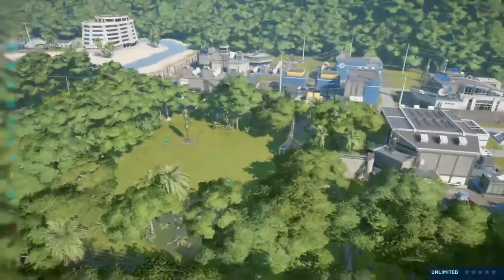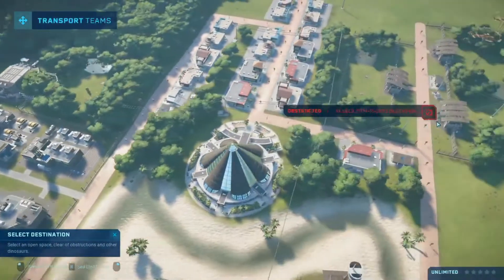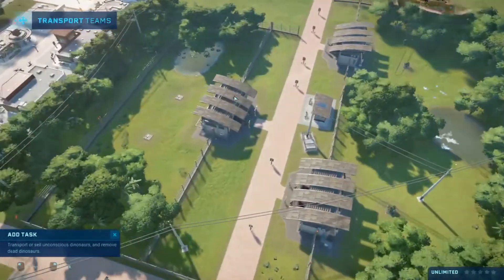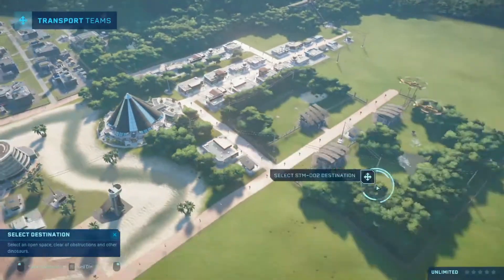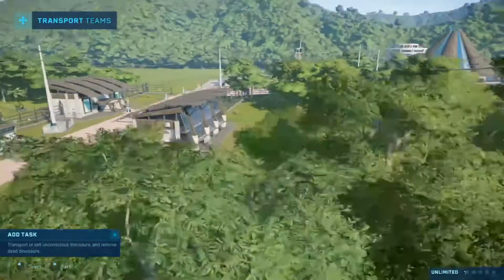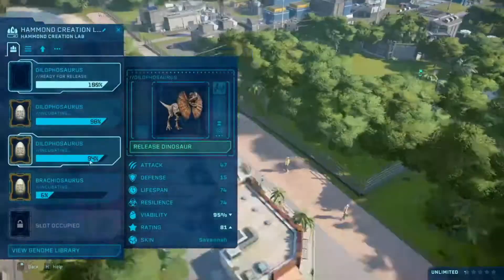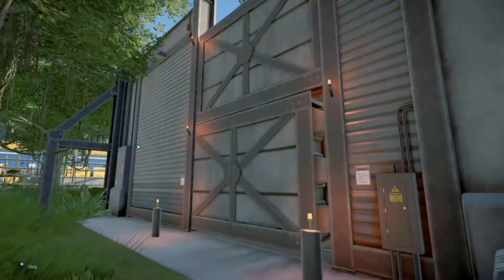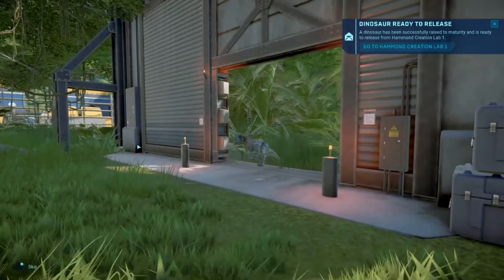The Dilophosauruses are almost ready. The Stygimolochs are all being transported now. Let's release the Dilophosaurus — the second dinosaur to the park, our first carnivore. Let's see how you do.